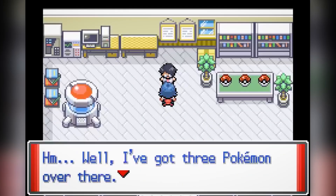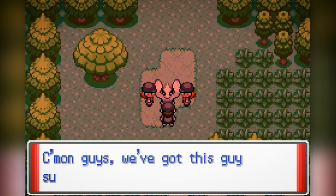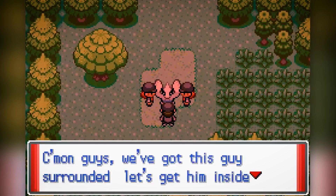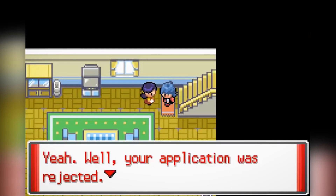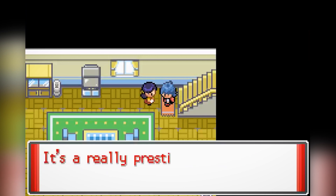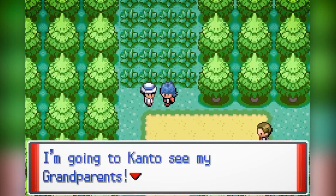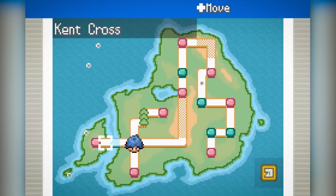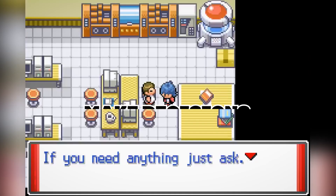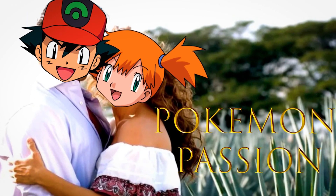Pokemon Sienna takes you on a journey to challenge gyms and eventually the Indigo Plateau. This region is being disturbed by an evil team — plot twist, nobody expected this in a Pokemon game. Jokes aside, the story kicks off as you receive a rejection letter from the Indigo League trainer school in Kanto. Your only option is to set off on your own journey to prove them wrong. You'll be traveling through the all-new Volton region, making decisions that affect the storyline. Just think of it as a Pokemon-themed soap opera.